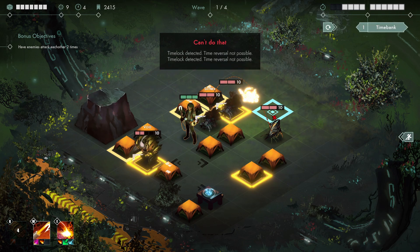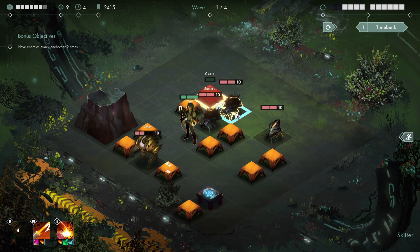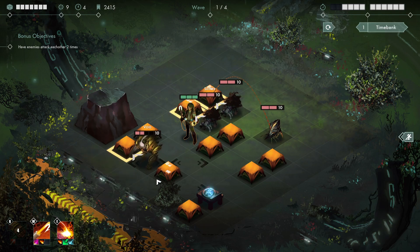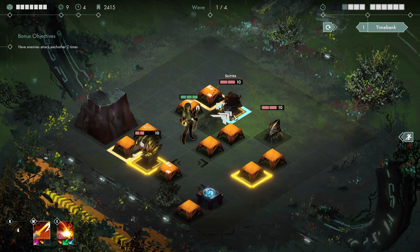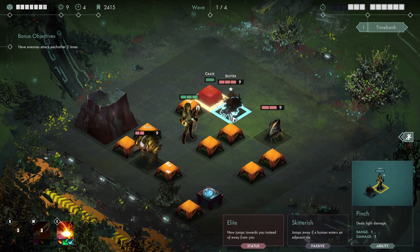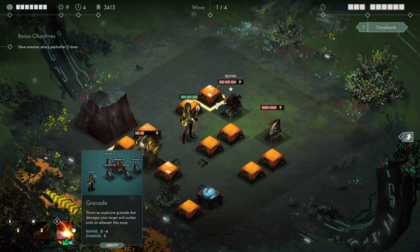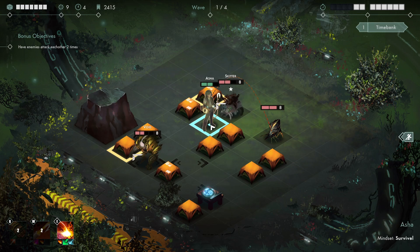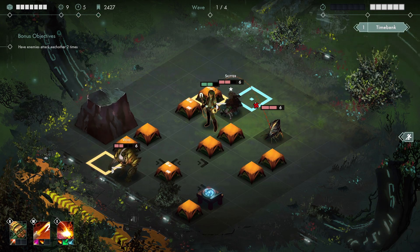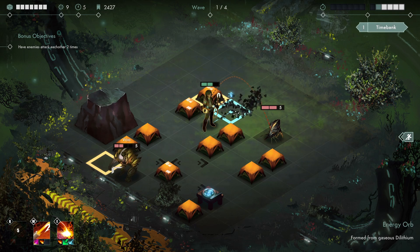The hook does contact damage, so I want to do the hook first. Damage to the target, pulls it one tile toward you. What do you get out of being elite? It jumps toward you instead of away from you. So if I step here, you jump toward me. Throw that grenade to just move you out to safety. Bank one here - that allows me to just punch the skitter completely into pieces.